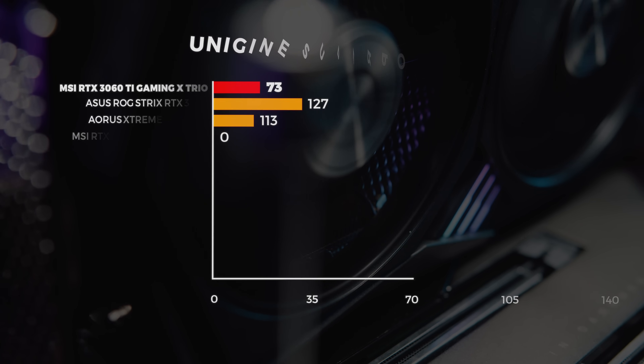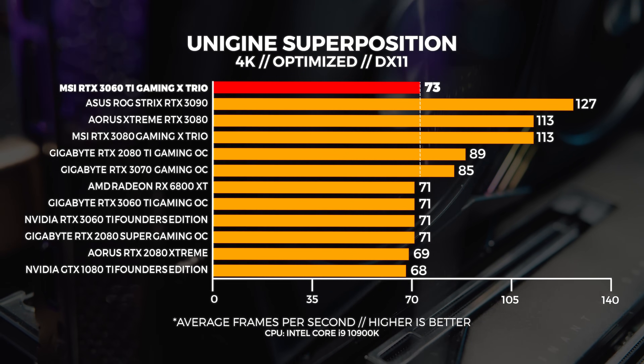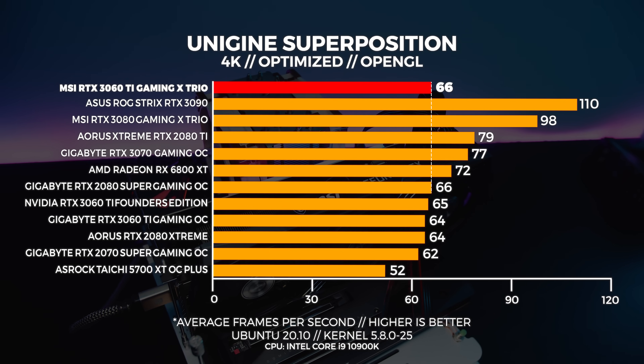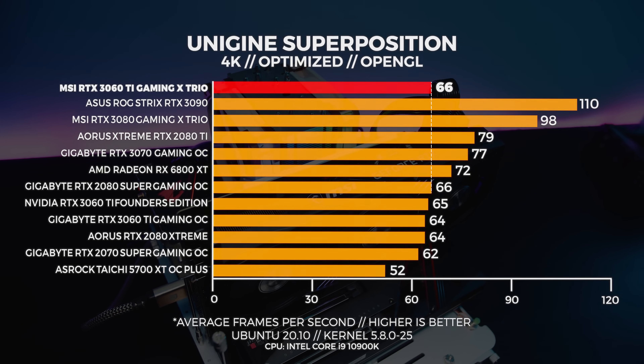At 4K we've seen the Gaming X Trio beat the other two 3060 Ti's by a margin of two frames per second. In Linux the Gaming X Trio echoes the same result — it is the faster card but only by a minuscule margin.